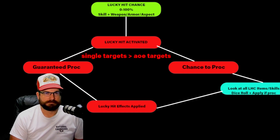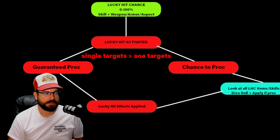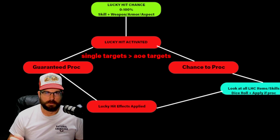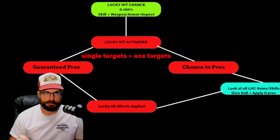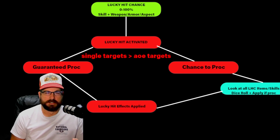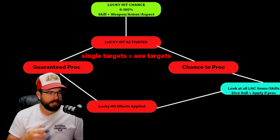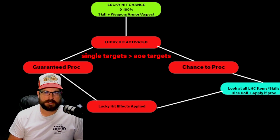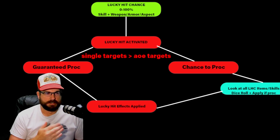At the very top in green, you have a proc coefficient of zero to one — meaning a zero to one hundred percent chance to proc. This is also affected by Lucky Hit Chance, which is affected by skills and anything extra you get off of weapons, armor, or aspects. There are things — and in the future there'll be more things — that will add to your Lucky Hit Chance. So you're slashing away and the game is rolling the dice every time you hit.